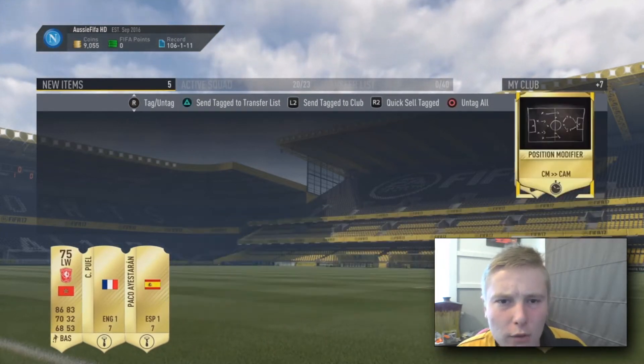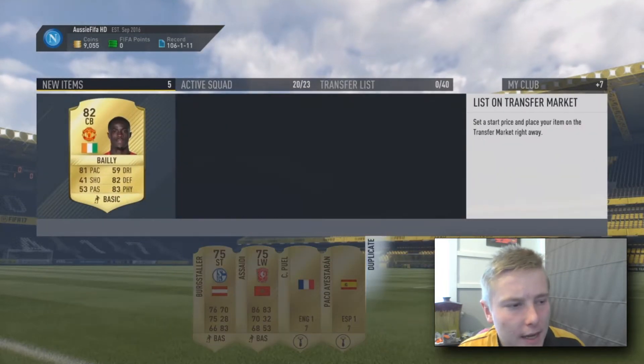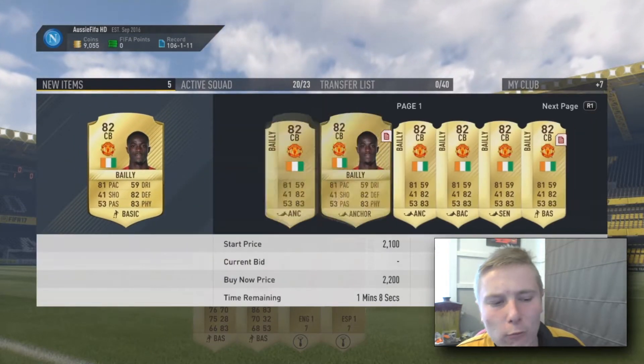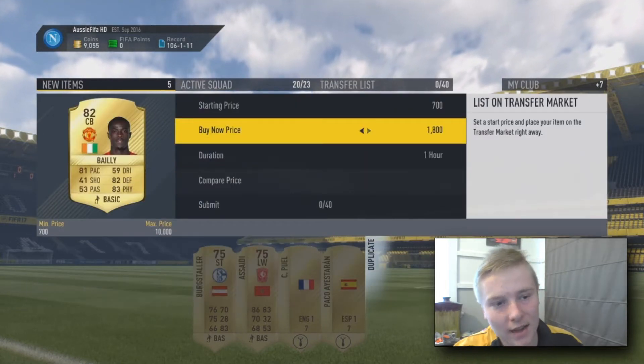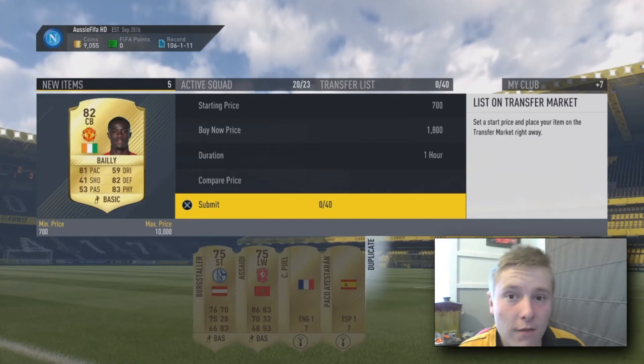As you see in this one we've got Eric Bailly, which isn't a bad return in my opinion. Eric Bailly goes for a few thousand coins and obviously he was around 10 to 15k at the start of the game because of how overpowered he is this year. But you know it is dead - FIFA 17 is over.